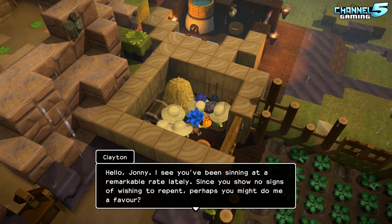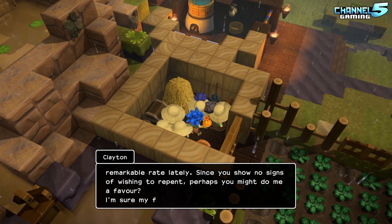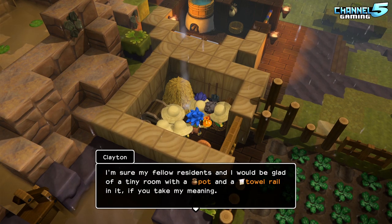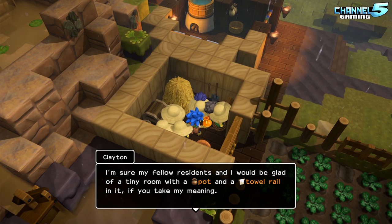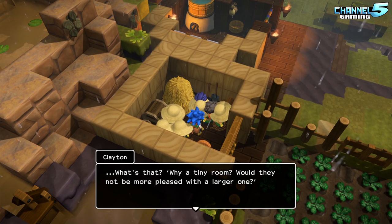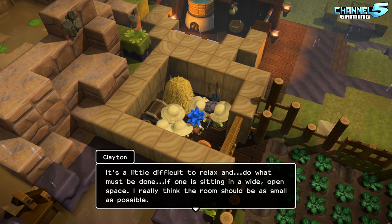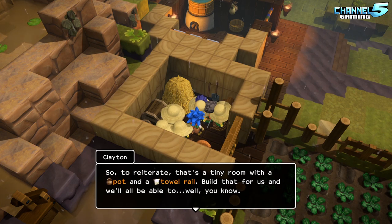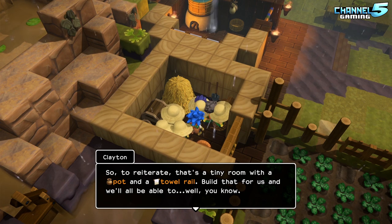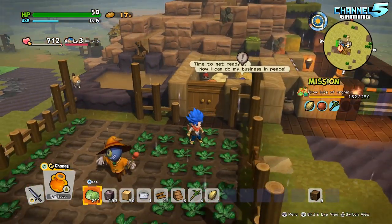Let's talk to Clayton here and see what he wants. He says he's been sinning at a remarkable rate lately and since I've shown no signs of wishing to repent, perhaps I might do him a favor. He'd be glad of a tiny room with a pot and a towel rail in it, if I take his meaning. Why a tiny room? Well, it's a little difficult to relax and do what must be done if one is sitting in a wide open space — a room should be as small as possible. So to reiterate: that tiny room with a pot and a towel — build that and they'll be able to, well, you know. Okay, so they want an outhouse. We got our bathhouse, now they want an outhouse.